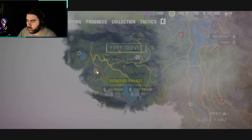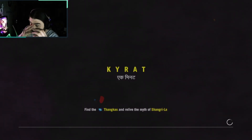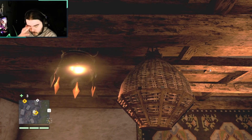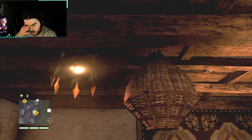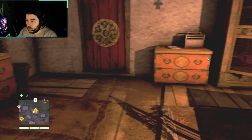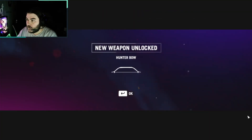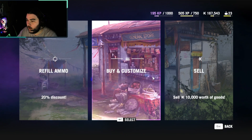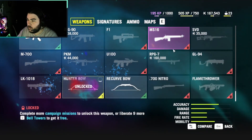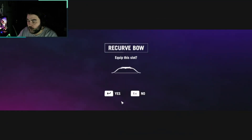We got a fast travel here - a little bit closer and maybe we can get a quick head start. It's like dust and allergies tonight have just come through the roof. We opened a chest and got a hunter bow, but the problem is we already have a bow - we have the recurve bow, which is just better in all respects.